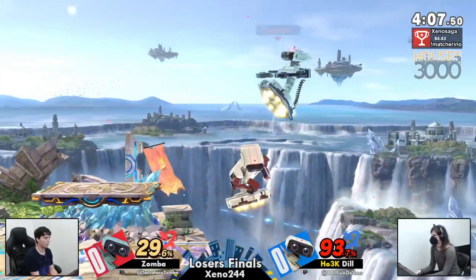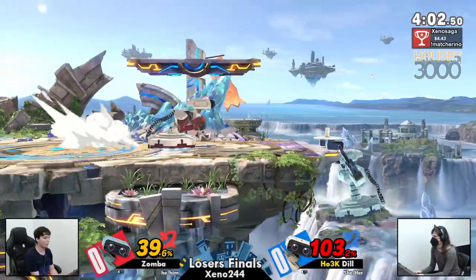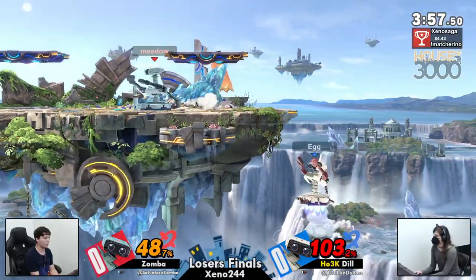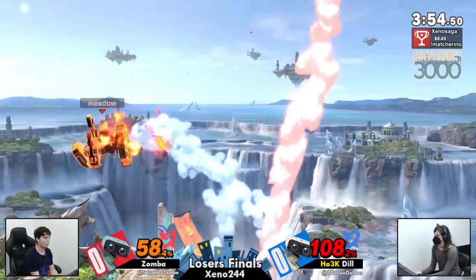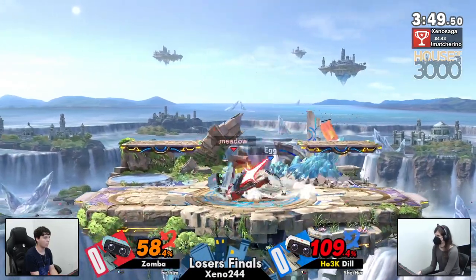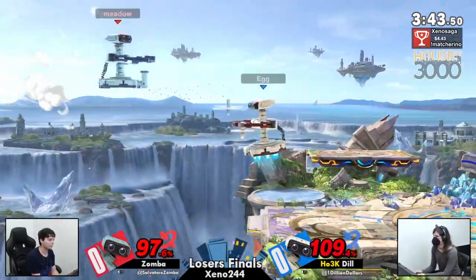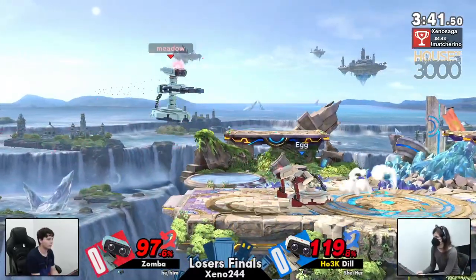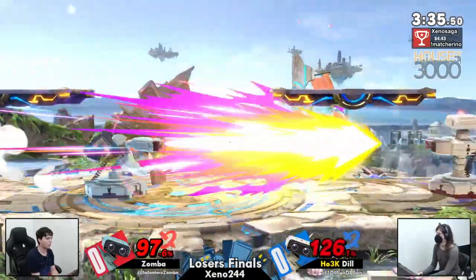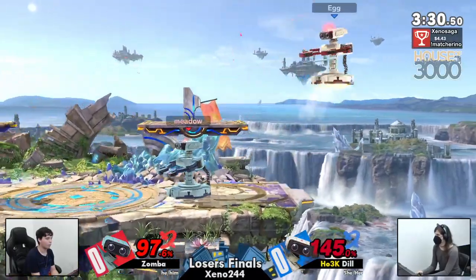But Dil coming down with one of her own. Now Dil has Zamba at ledge. Tried to go for a bold arm rotor, but Zamba just able to make his own way back to center stage. Now Dil has to find a way down, trying to cover herself with a gyro, and it pays out. They have pretty much an even game. They're going for the same setups, and neither one is able to really find that final hit that they're itching for.